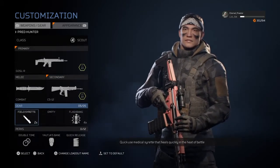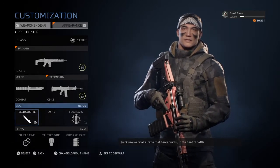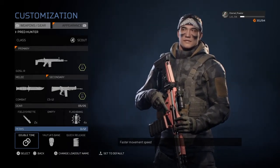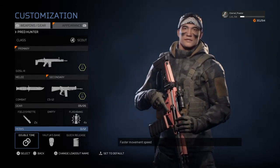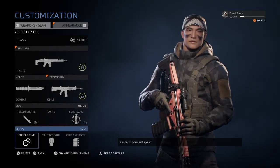For gear it doesn't really matter, you can run with whatever, but you only have five weight slots. For perks I chose Double Time to add onto the fast movement the scout already has, Yacht's Bane to increase the secondary weapon damage the scout has, and then Quick Reload.